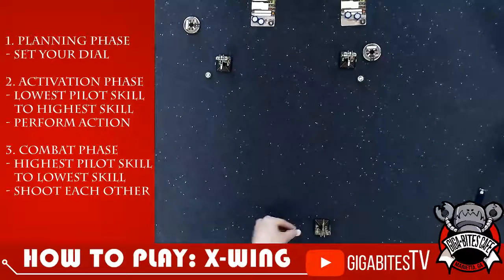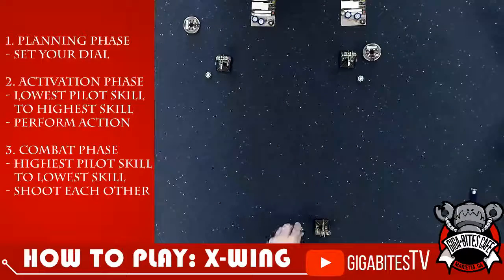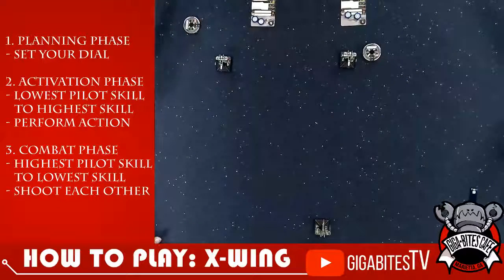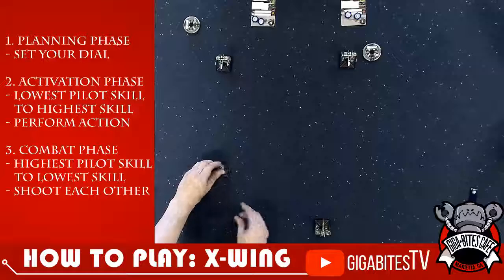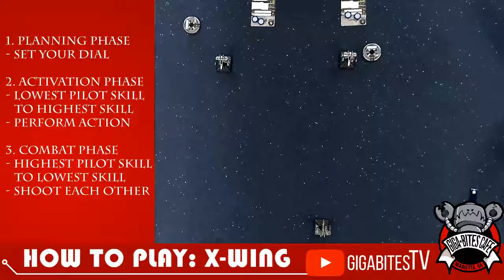So this game is actually quite relevant if you want to get into second edition — this is still how the game will work. The X-Wing dial changed a little, like a few maneuvers are different, but the basics of what we're doing are the same. The X-Wing will attempt to target lock, but he's out of range, so he'll just take a focus. We have no shots because you can only shoot from range one to three.